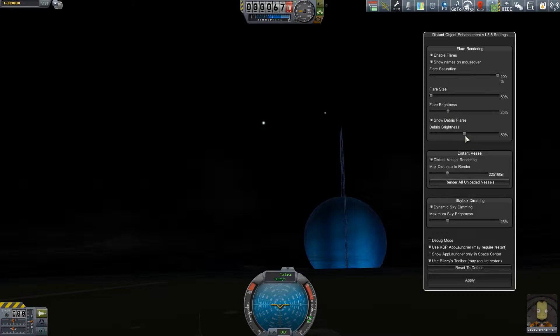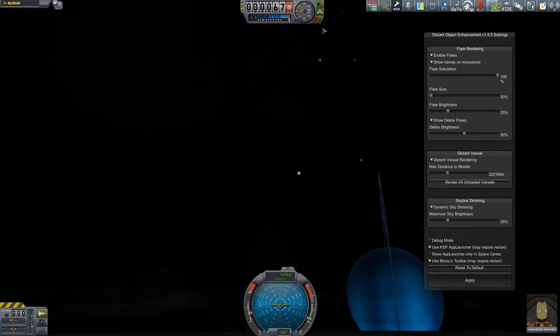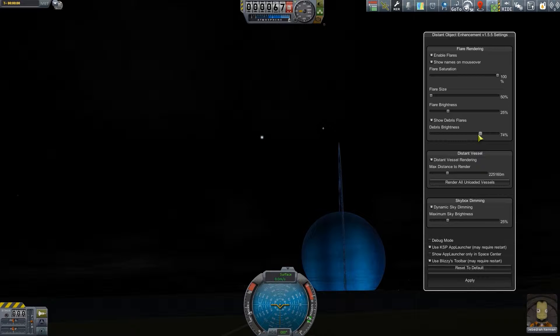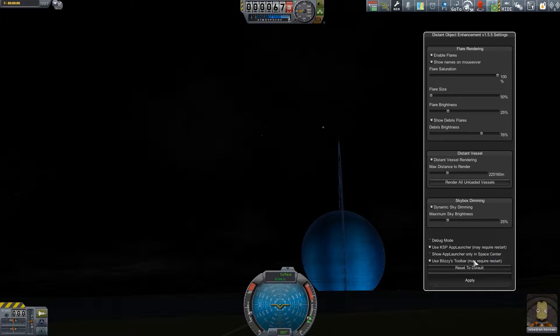I haven't ever actually encountered debris from my previous launches, but I think I've played different versions. I want to increase this up kind of high so I can see something shiny and think, oh there's part of my ship. Another thing is I tried to rendezvous with a vessel maybe 7km away and you can't even see it — that's quite far. Everything else I'm just going to leave the way it is. Maybe I'll increase that brightness up a bit.